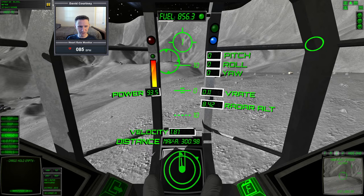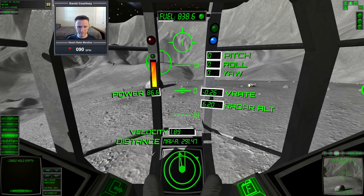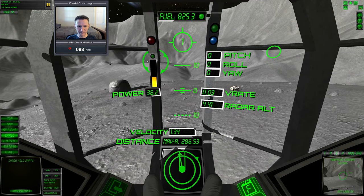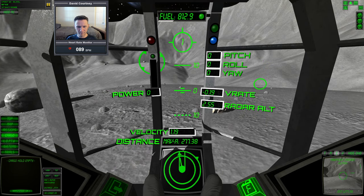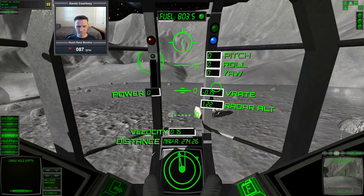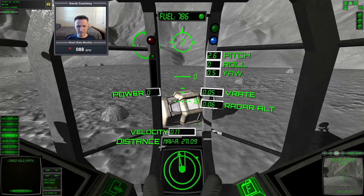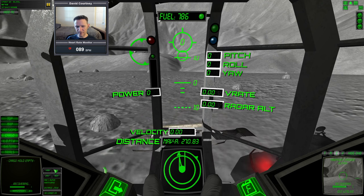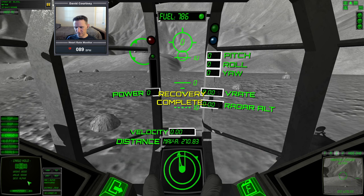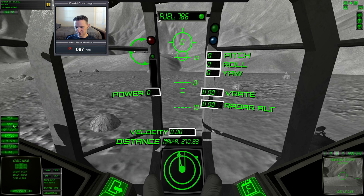We should be close enough now — bit of a bumpy landing there. Turn off the transponder and recover the cargo. We just have to find out which base we need to deliver it to. It's Alpha. So let's go to the map — it's already selected. We're actually taking it to a different base than the one we took off from. Check cargo for destination — already done that. And it's already selected on the map.